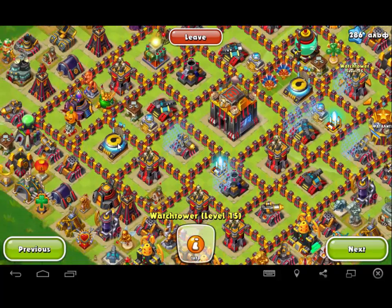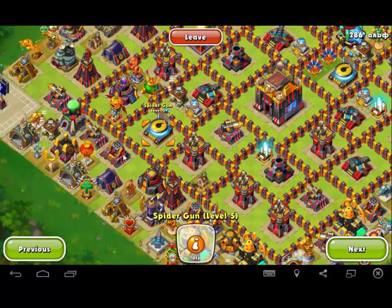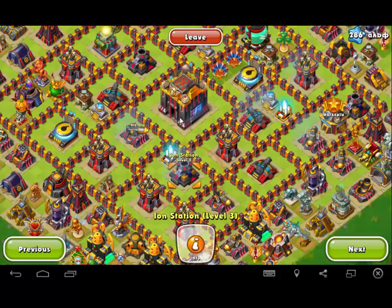Then your West Offensive is going to be going towards this Spidergun, which is conveniently close to the edge. The line's pretty easy to trace — you're talking Cannon, Jericho, Spider. So bring some bombs with you to facilitate and assist. And then after that, with no Spiders left, it's really just a matter of a DPS race to get to these Ion Stations.